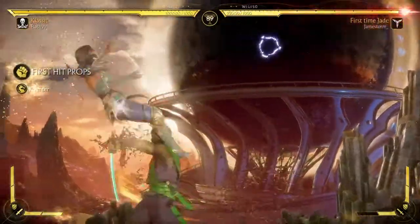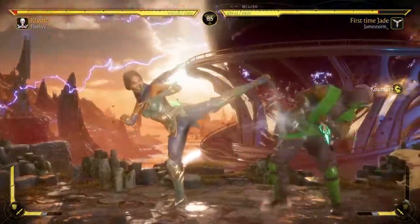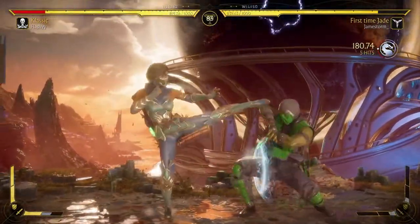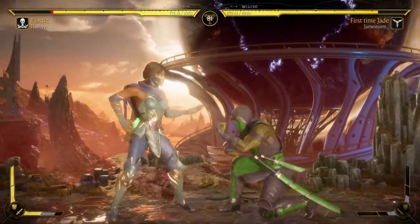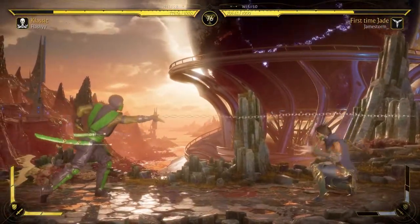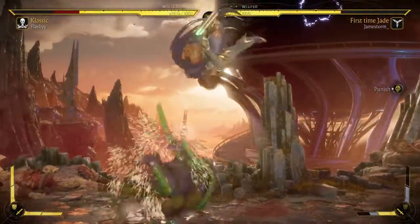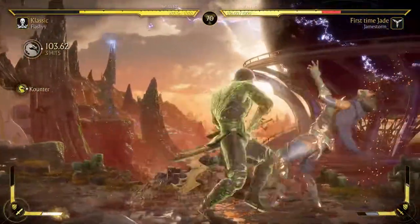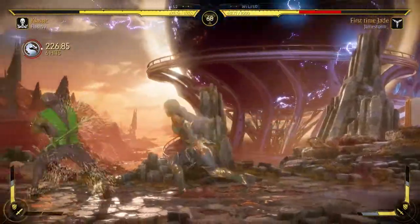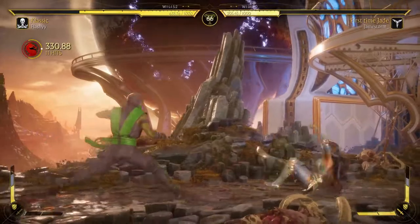We're gonna do a jump in — we'll take that. Good block on that low. He does have Delia's Dance — so we're gonna have to watch out for those lows. Air-to-air. Down two, I'm gonna roll. Do we go for the crush here? I might — let's just do it. We might not get another chance to use both bars of meter, so I should go for it.